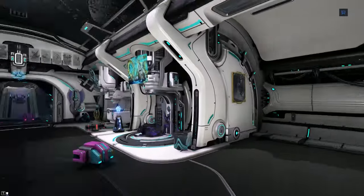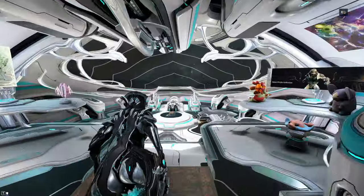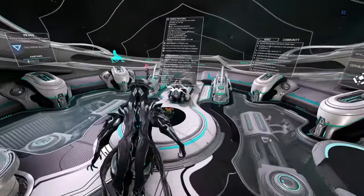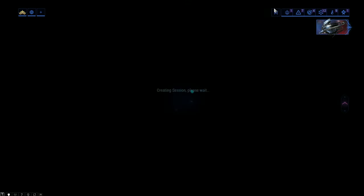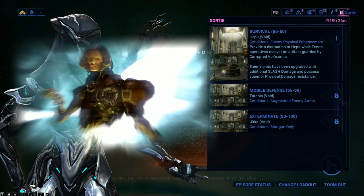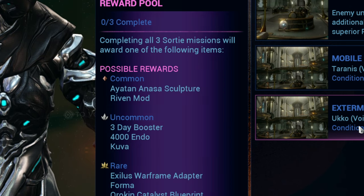How do you get Rivens in the first place? Well, most Rivens are obtained from bounties. They can be obtained from daily missions, or from syndicates. But most of the time you're going to get them from sorties as well. When you go over to your navigation and look at the sorties on the far right, when you look at the possible rewards, a very common one is a Riven mod.